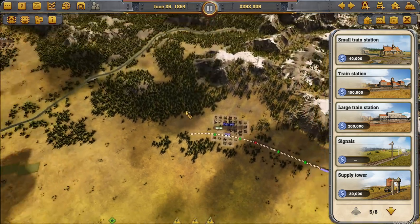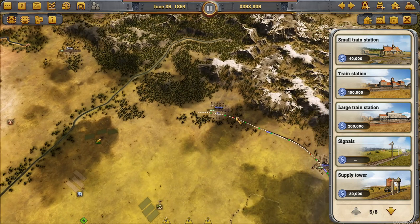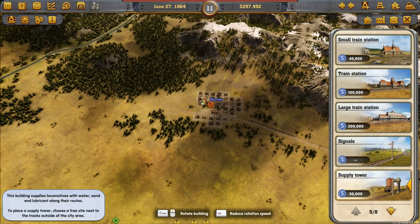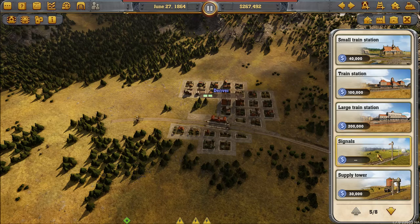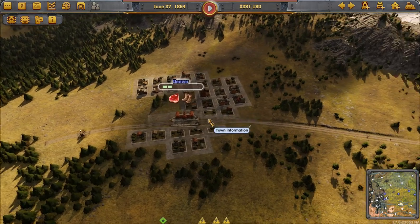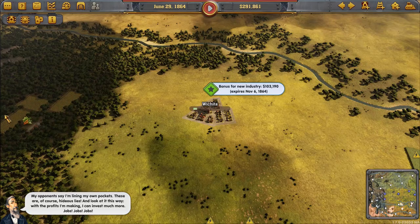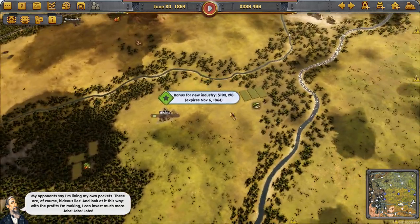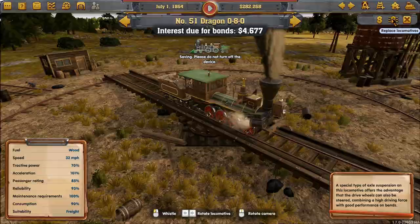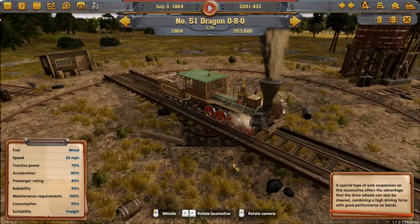There are four items in there — pretty good. Two lanes so that's good. Let's build a supply tower here and some signals on the inside so they'll stop before going to the station. My opponents say I'm lining my own pockets — hideous lies. With the profits I'm making I can invest much more: jobs, money. Oh, interest — you just took all my interest. If I hadn't paid the interest I could have upgraded all the trains, but it's still too expensive.